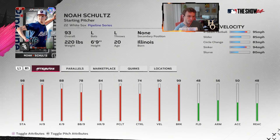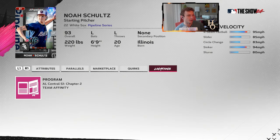Noah Schultz — four-seam fastball, slider, circle change, sinker, and a slurve instead of a curve. Similar to those other pitches we looked at, but he's also a lefty, which we don't have a lot of in this game right now. I don't know how many people have Randy Johnson — there's not a ton of lefty starters, so this is a good option to mix that up.